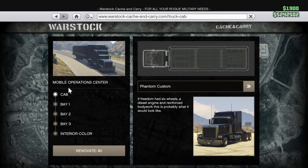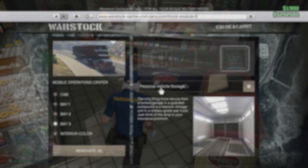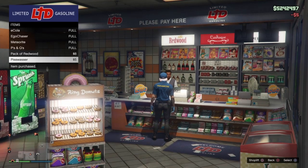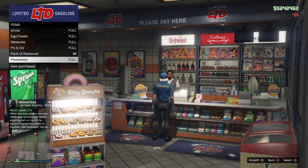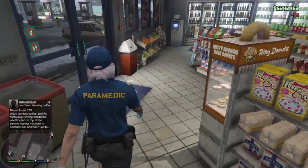For the third requirement, you will need an MOC with the personal vehicle storage in bay three. Bay one and two don't matter, as long as you have your personal vehicle storage in the back. For the fourth requirement, you want to have Pisswashers in your inventory — at least 10. Own at least 10 Pisswashers and let's get right into the glitch.